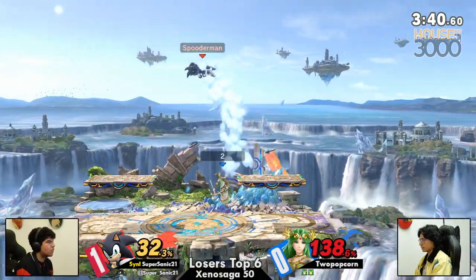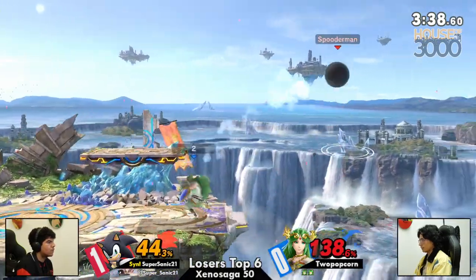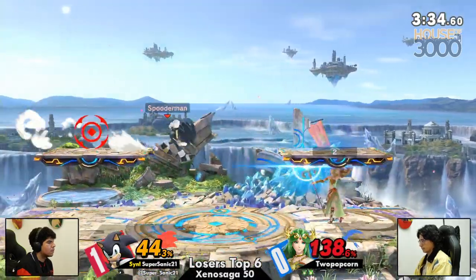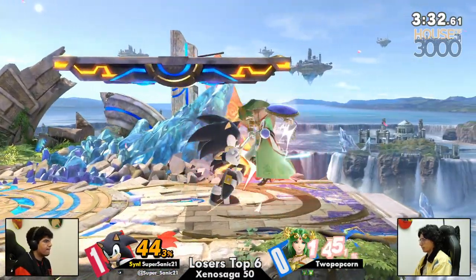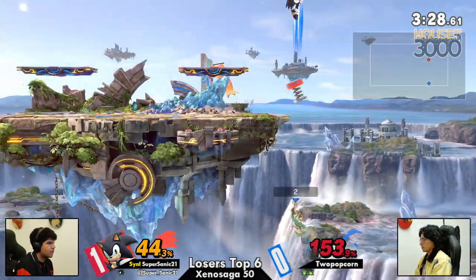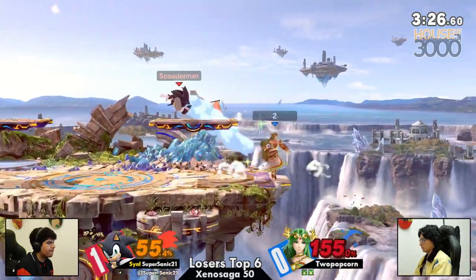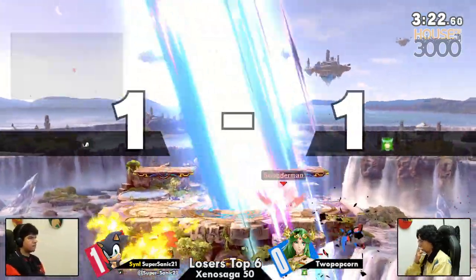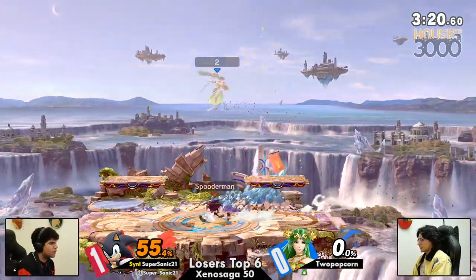The juggles. Sonic's back air has a decent amount of cooldown — if you get that power shield, it's a pretty free punish. It's just safe because it has so much blockstun. He was worried about Sonic's forward smash reaching that far off the stage, or the boar there.